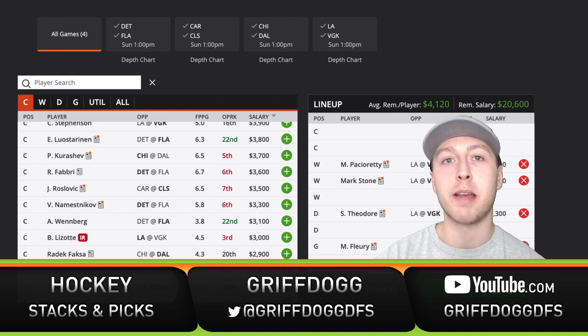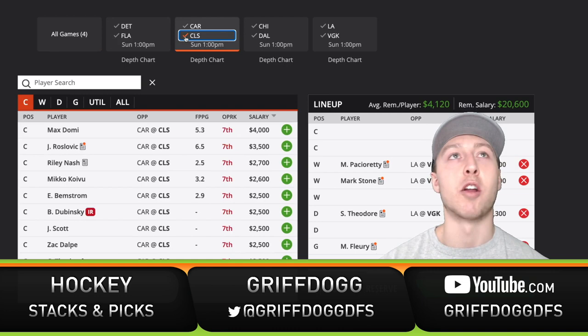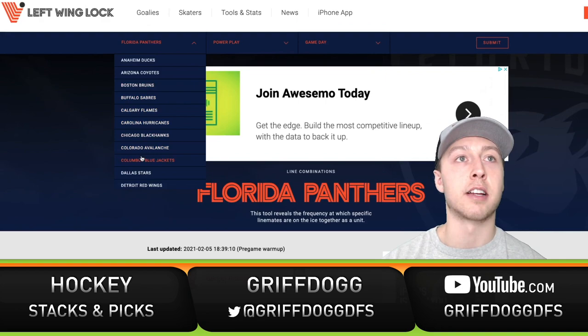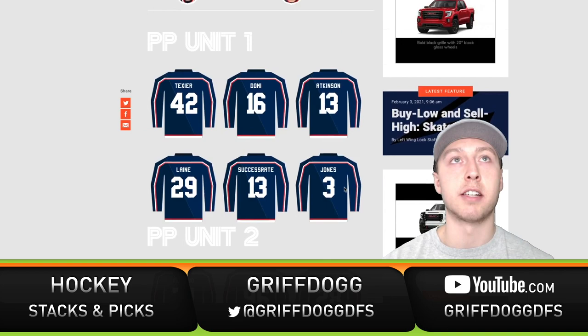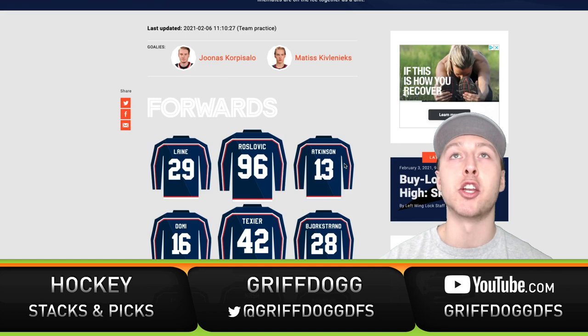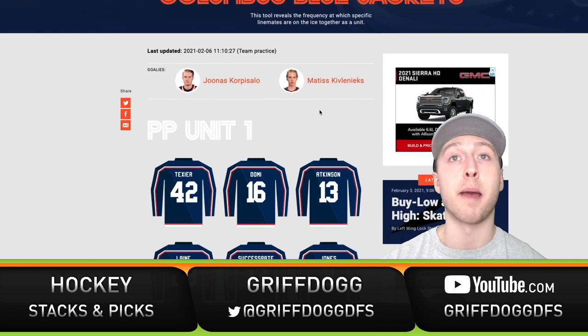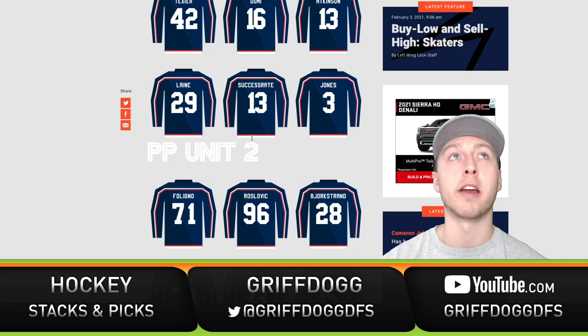What I like doing in this GPP is running it back with that second line out of Columbus. I don't think there'll be a lot of exposure on that game in this four-game slate, and I like attacking Columbus especially since Carolina has been one of the better defensive teams — people are probably going to fade them. So in a GPP, let's get different and stack that second line. Looking at Left Wing Lock, the Columbus second line is Texier, Bjorkstrand, and Domi. On the power play, Domi and Texier are on the first unit, and Bjorkstrand is on the second power play — I'm comfortable with that. Let's fire those guys up.